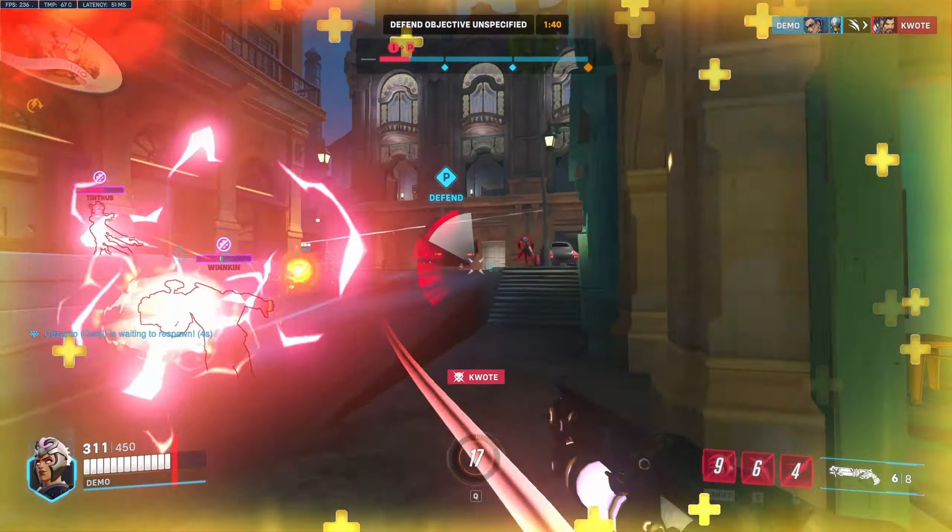They do have a Symmetra and Symmetra is very, very easy to go against when you're playing Junker Queen. All you have to do is just get in her face and you're good. Just make sure you kill her - I'm gonna try to push right here with my shift ability and try to pull Symmetra in. I got her - she tried to escape with the TP but I still got her.